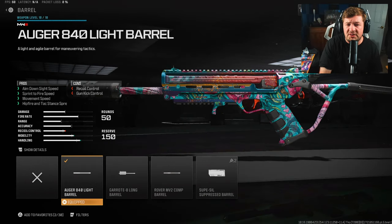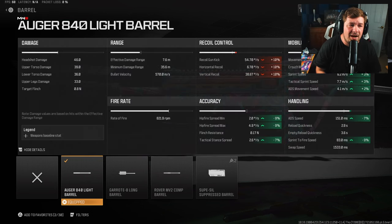For the barrel, you're going to want the Augur 840 Light Barrel — that gives you aim down sight speed, sprint to fire speed, and movement speed. The entire trend of the build is this kind of thing, at a sacrifice of 10% recoil control. But at the end of the day, with how aggressive you end up playing with this weapon, you don't really notice the recoil pattern too much, simply because you're not going to be taking long range gunfights.